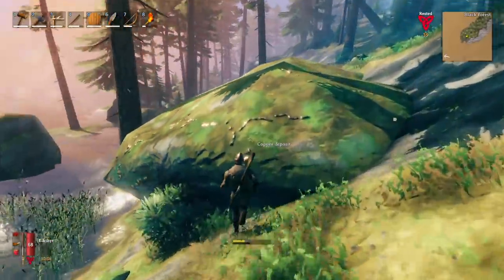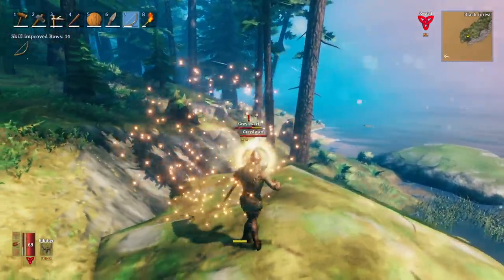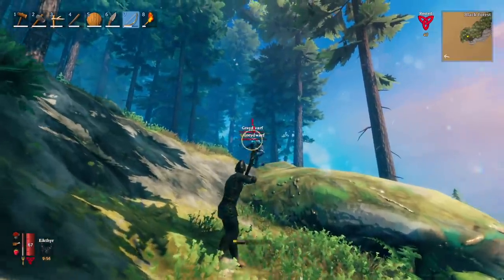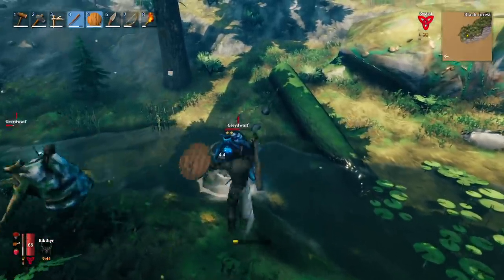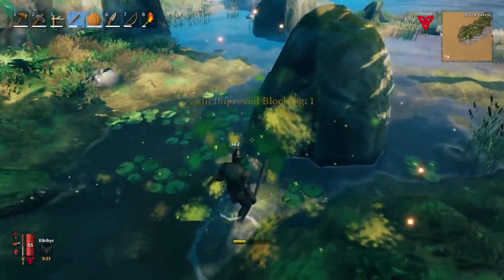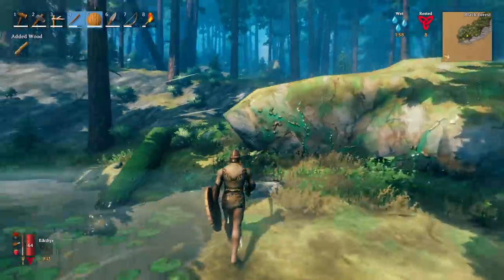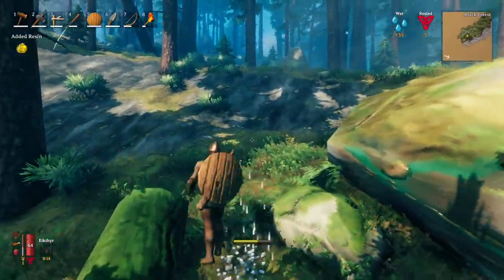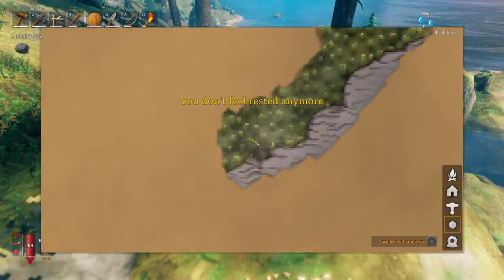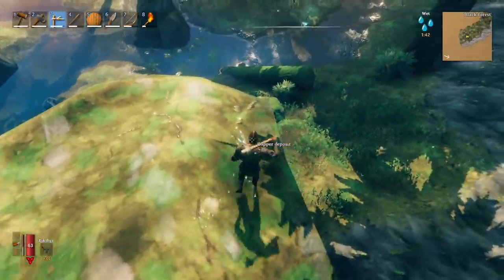Oh, we got some copper right here. I'm sure these guys are following me though. Yeah, they are. Only a few of them. We should be able to take these guys out, cause I wanna get this copper marked on the map. I also wanna mine a little bit of it. Blocked, bitch! Dead. Obviously I crafted a shield last night. There was no way I was coming into the Black Forest without a shield. Copper — marked it on the map. And let's go ahead and mine a little bit of it too.